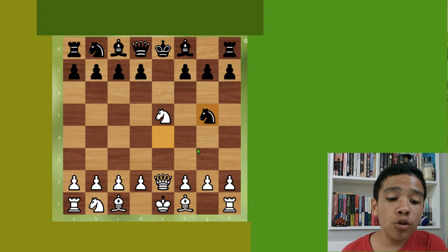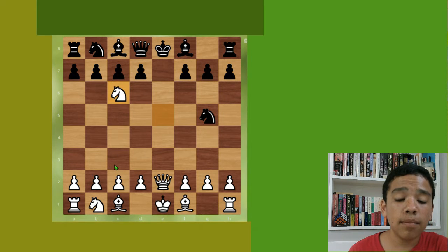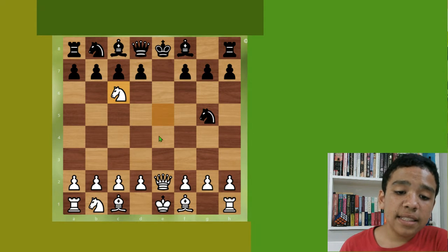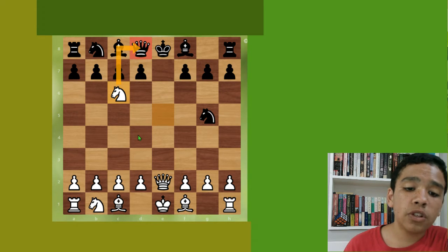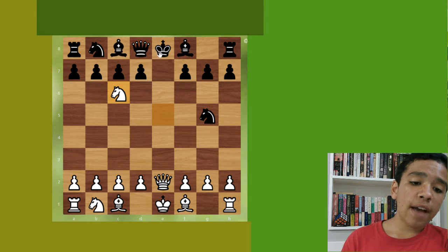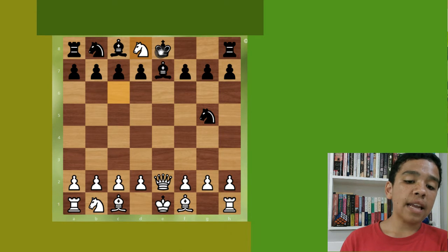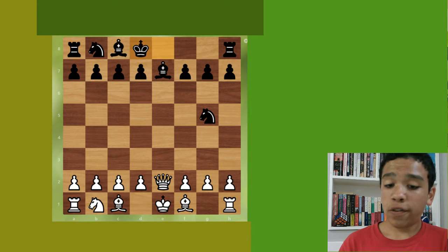If you found the move knight c6 — as white, knight c6 is usually played by black to develop, but here as white it discovers check to the king from the queen and also hits the black queen. Now black has to deal with check and has to deal with the queen threat, and unfortunately cannot handle both in the same move, so they have to block.